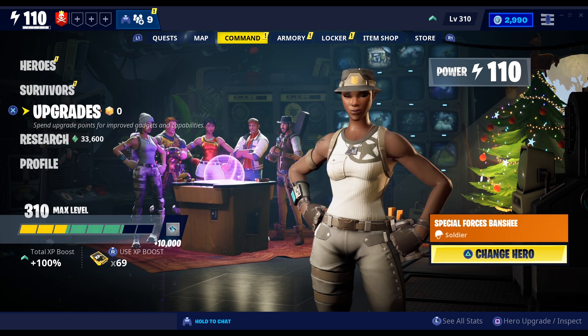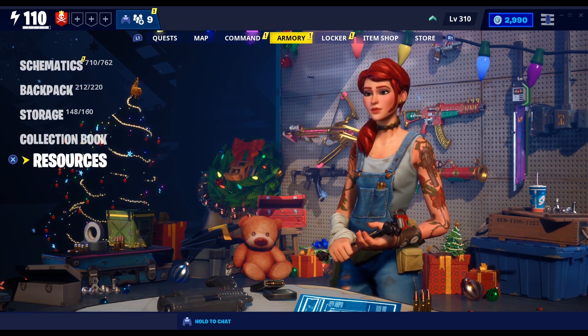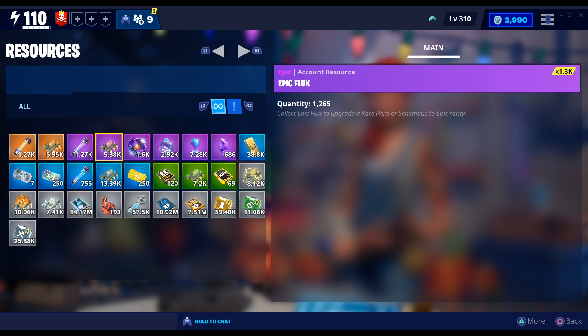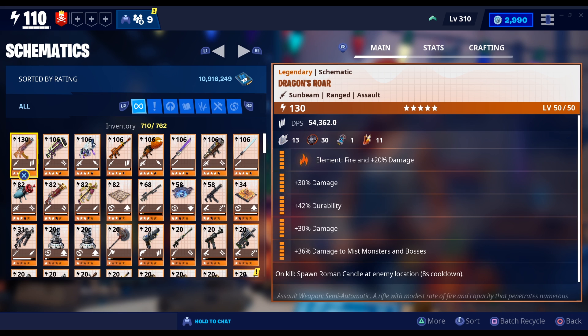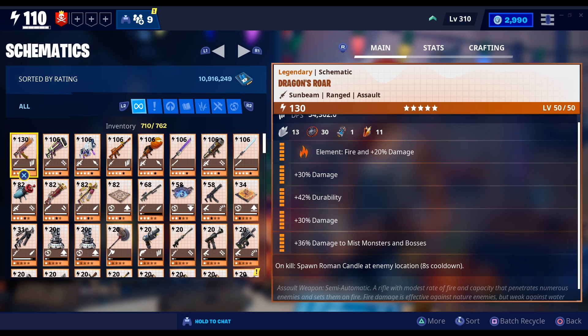Before I start the glitch, I want to tell you one thing: these items are going to be in the resources tab. If you guys don't know, they are the legendary perk up, epic perk up, and there's going to be a lot of things you can duplicate and have as many as you want. First thing you need to do is choose a gun for the glitch — right now I have this gun which is Dragon's Rule and it's maxed out.